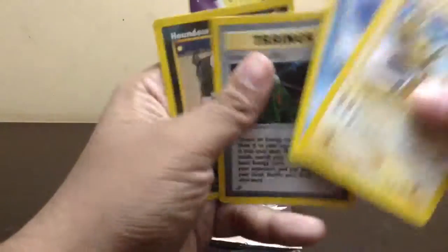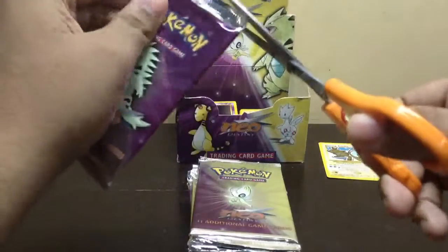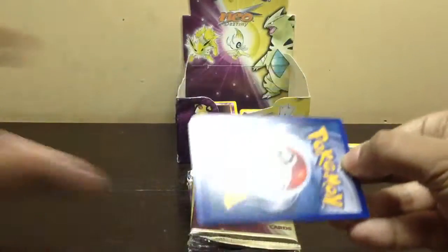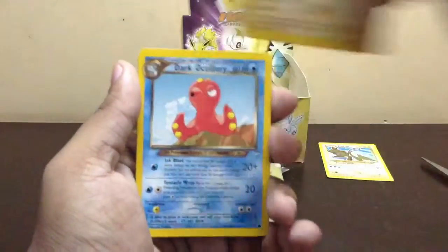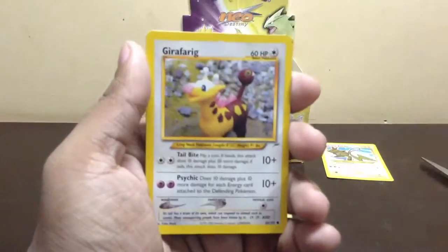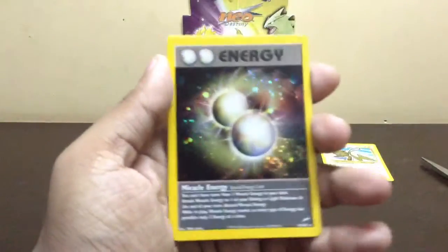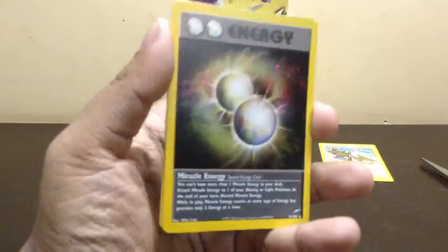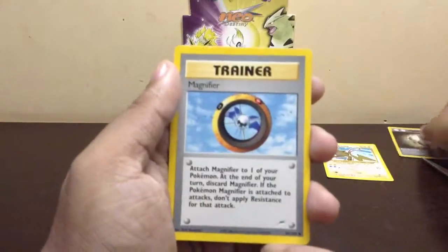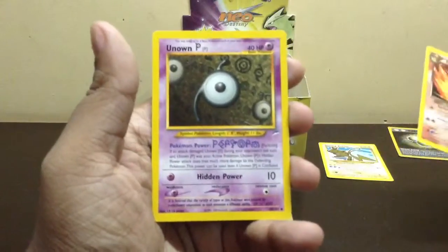Dark Ammonite, Energy Amplifier, and Haunter. Mareep, Dark Octillery, Psyduck, Hitmonchan, Girafarig, Flaaffy, Unknown V, and another Miracle Energy holo. It's a holo but it's a duplicate, so could be better. Magnifier, Draculava — yeah, I needed that. And Unknown P — yeah, I needed that too.